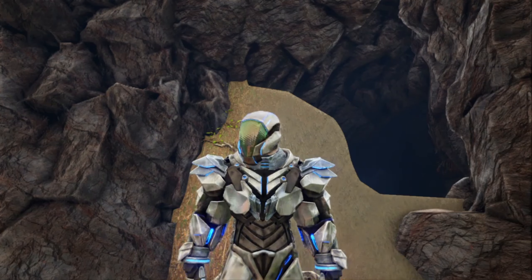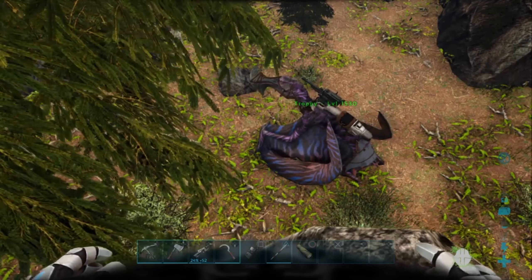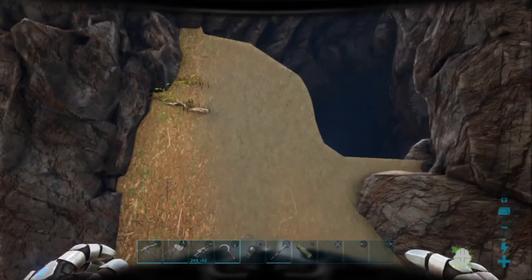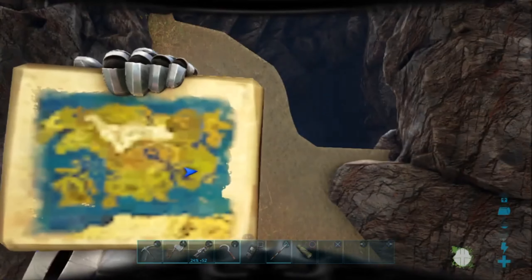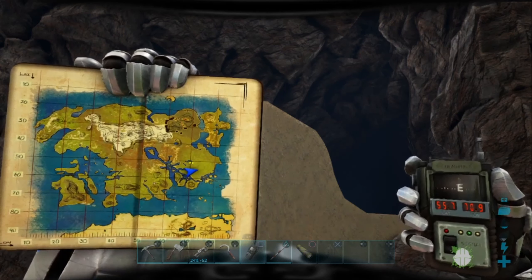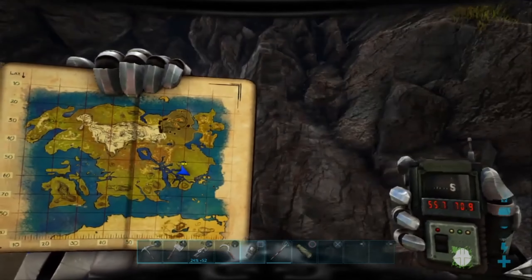Welcome everybody! We're here on Lost Island. I'm going to show you the cave entrance for the artifact of the cunning. It's right over here on the map where the cunning is — it's right behind me. Here it is on the map. We're down here. GPS coordinates: it's 55.7 latitude and 70.9 longitude. It finally cleared up on the map. That's where we are — down here in this corner right here.